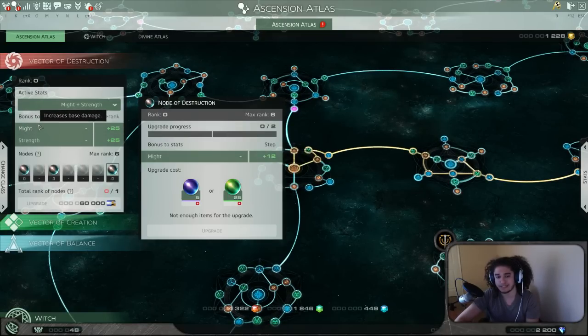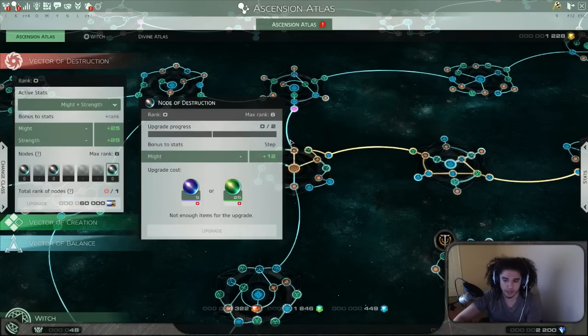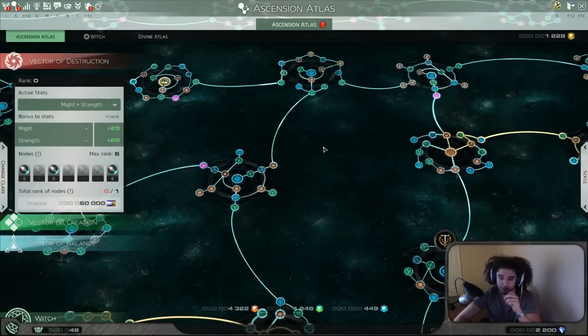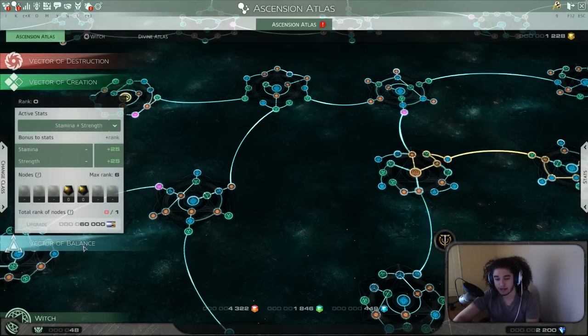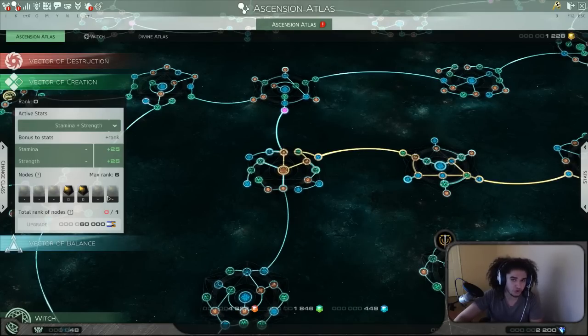So with Might as your main stat and Strength as your substat — some things may be incorrect, I apologize — basically you upgrade them and when you reach your rank, that's where you get a big chunk of stats. For each vector you have unlocked, you gain however much Might you had on the first one applied to all of them — it's shared between each bubble. So if you're getting 700 Might from one, that's 700 times 7 equals 4,900 if you have all of them unlocked. Creation would use Stamina and then you'd get 700 of your chosen substat like Strength.